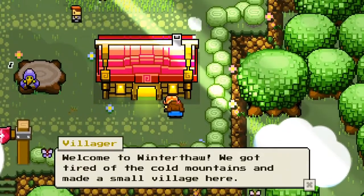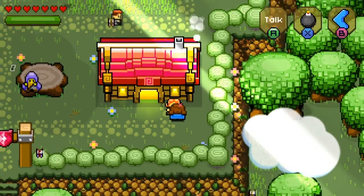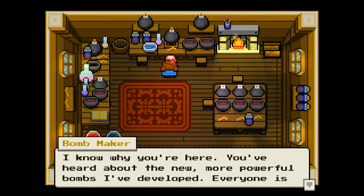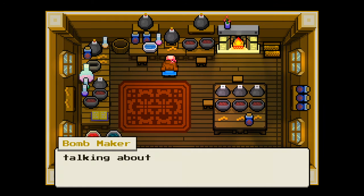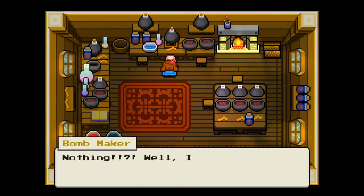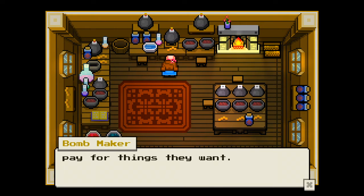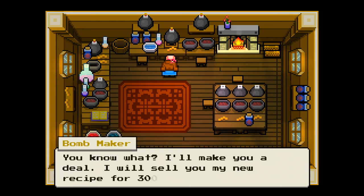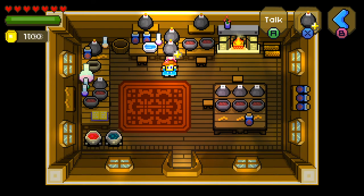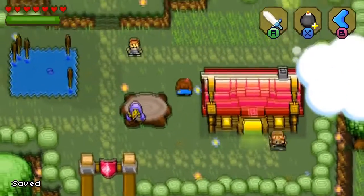Let's see what this guy has to say. 'Welcome to Winterthal. We got tired of the cold mountains and made a small village here.' Like, sell me magic potions? 'I know why you're here. You heard about the new, more powerful bombs I've developed. Everyone is talking about them. You want me to tell you how to make them? What are you going to do for me? Nothing? Well, I can't just tell you my secret recipe. We live in a society where people have to pay for things they want. I'll sell you my new recipe for 300 gold coins.' Sure, why not? 'Be careful with these — they are very powerful.' We got Bombs Plus now. I don't know what that's going to do, but we have it.